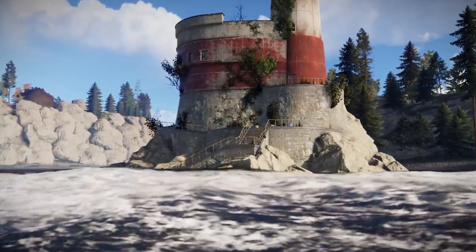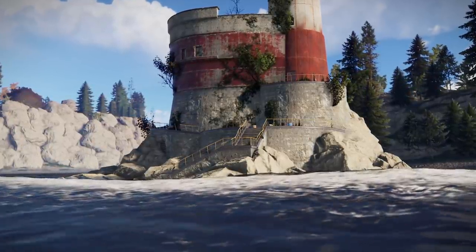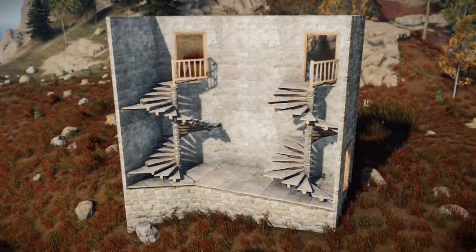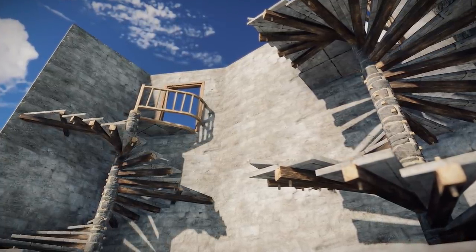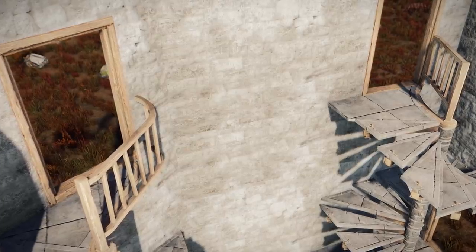The big news this week though is a rather large overhaul to building blocks that has been in the works for some time and is currently live on the staging branch. Firstly, spiral stairs are finally here and they come in both triangle and square flavours, both at half height and can stack. The best thing being that the landings actually line up with doorways — genius.